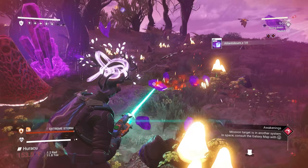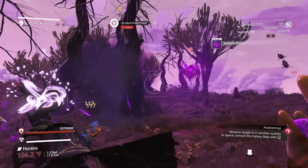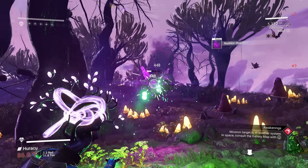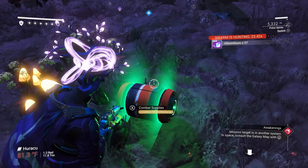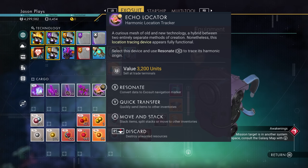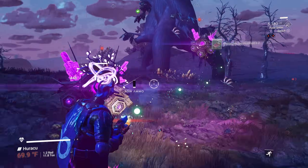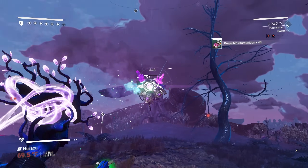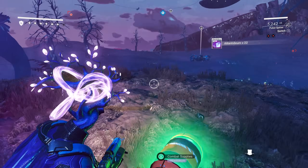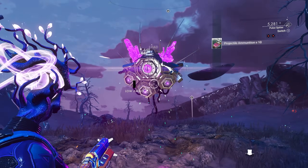Let me grab these resources — the sentinels are already on top of me. Kill the sentinels and also pick up these barrels. You're looking for an echo locator; that's what you need. It's a randomized drop, not a guarantee you'll get it immediately. Just farm and farm until you get it. Let me grab some of this stuff and I'll see you once I'm out of battle.